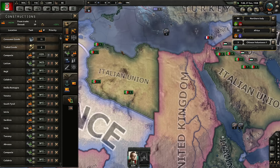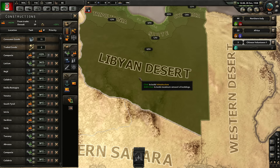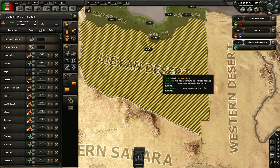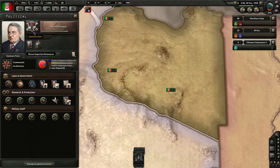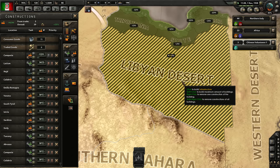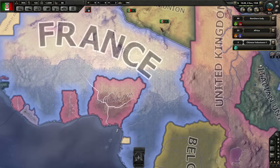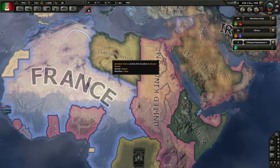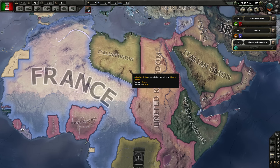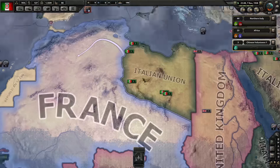One thing I noticed is that there is no supply whatsoever in the Libyan Desert because there is no infrastructure — for obvious reasons, it's the desert. We're going to change that. This national focus doesn't supply infrastructure to the Libyan Desert, so we're going to have to do that manually. Queuing this up will get us started; eventually this will all be nicely infrastructured.